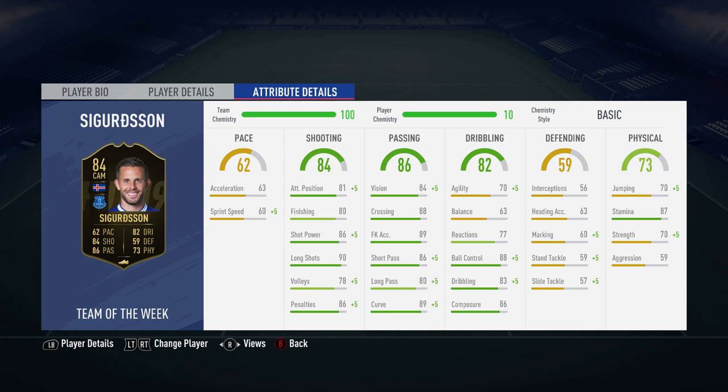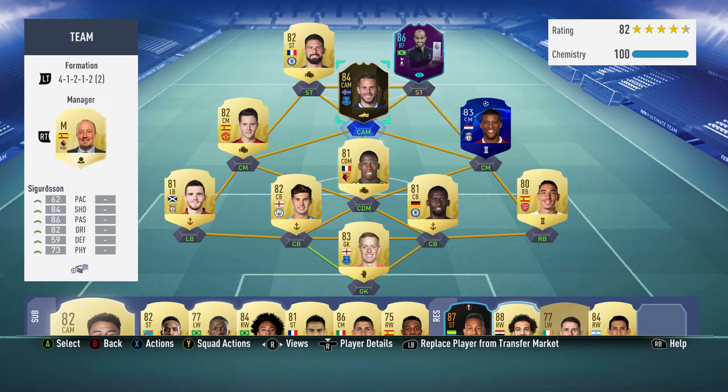86 short passing, 89 free kick accuracy, 88 crossing, 84 vision, 88 ball control, 83 dribbling, 86 composure, 87 stamina. A lot of 85-pluses there, and that's what I like to see on my CAM.